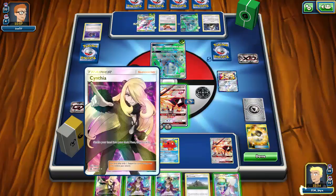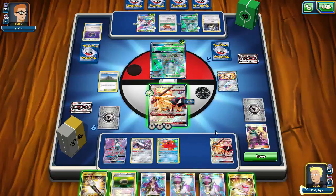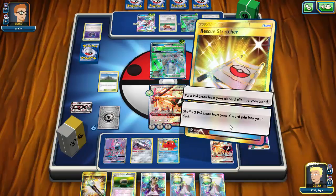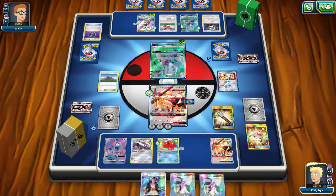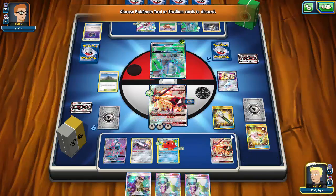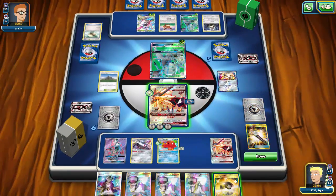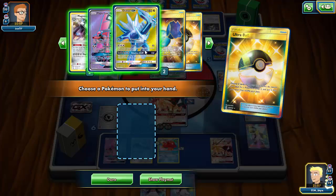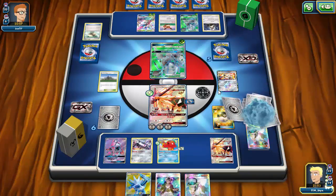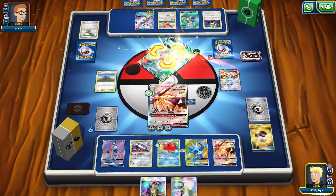Now I'll be able to knock out this Golisopod since my opponent took a prize. I save my N for a bit later. I still don't draw into energy — the theme of this game seems to be 'where is all my energy?' I Field Blower to fish for energy. Still nothing. I Ultra Ball, discarding a couple Ns. I grab Dialga GX — if I need to I can use its GX attack later. Sun's Eclipse GX to knock out Golisopod and go into prizes — I get one energy.